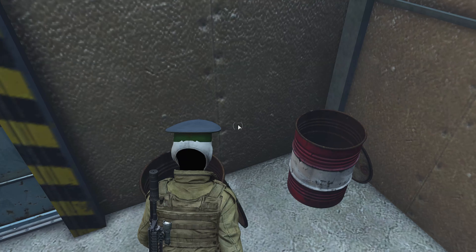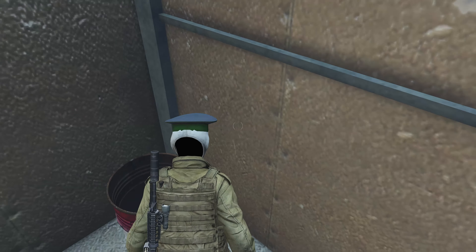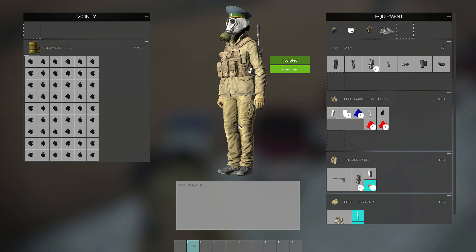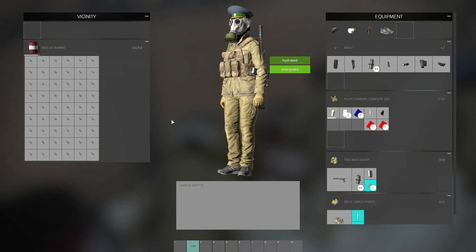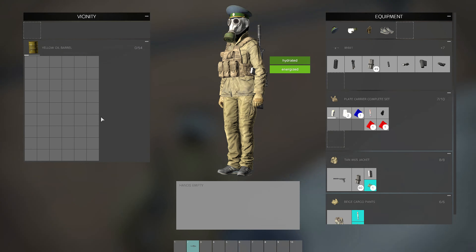There's UN helmets, barrettes — the rare ones that no one can find. Glasses, armbands. Over here, these three we're still working on filling up so there's nothing yet. This is pretty much the black loadout section.